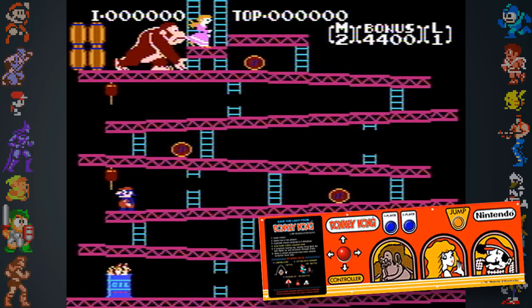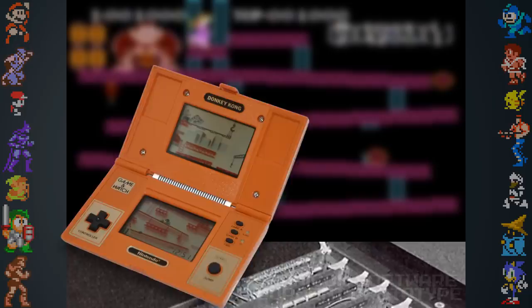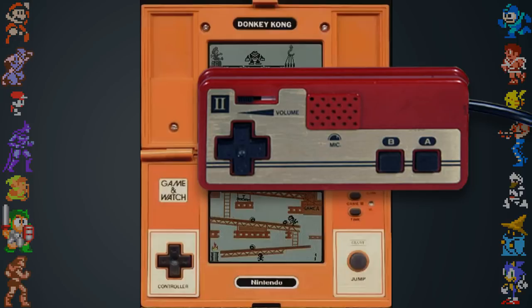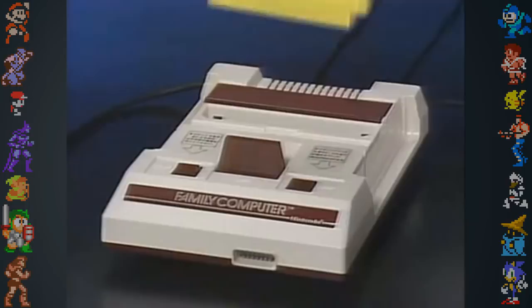Early plans for the Famicom's controllers included arcade-like joysticks, but Nintendo eventually settled on using their patented D-Pad from the Game & Watch portables. At one point, a Game & Watch unit was gutted and wired to the board of the Famicom prototype as a controller for testing. Like the Game & Watch, early releases of the Famicom controller came with soft, rubbery buttons, but these wore down easily, causing Nintendo to update the controllers with hard, round buttons.